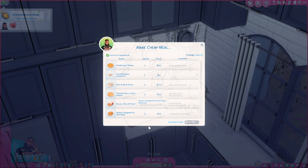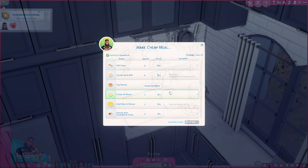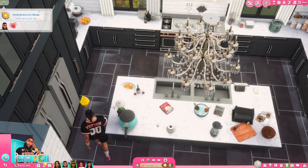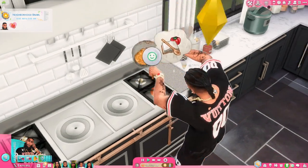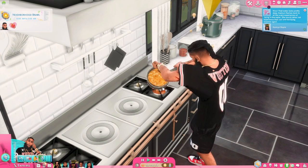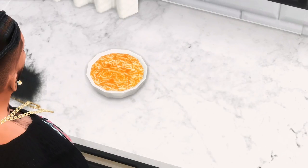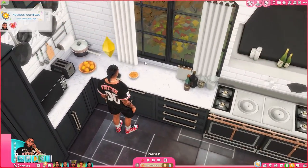We got cornbread and milk, top ramen, cream of wheat — basically this is the little down bad food mod. Bacon rice and toast, ramen, spaghetti and hot dogs, fried bologna sandwich, hamburger helper. This is really good for rags to riches challenges or if your Sims live in the hood. There's a little pot that comes with it too. It's so funny to see the Struggle Pot with the noodles — he's whipping up them noodles. Bon appétit! We got our noodles, our top ramen, at least it's excellent quality.